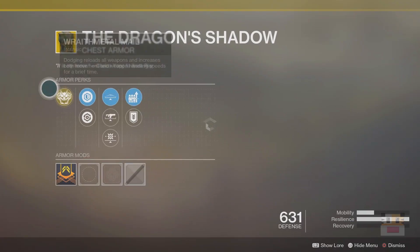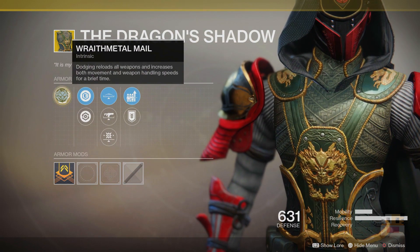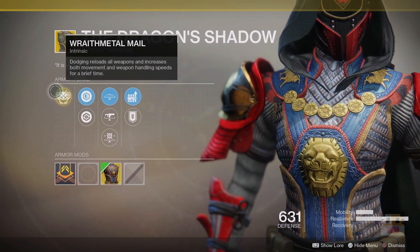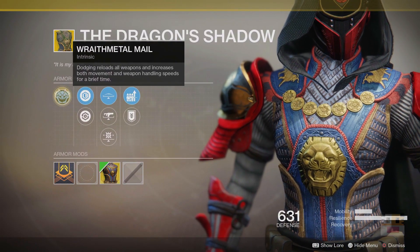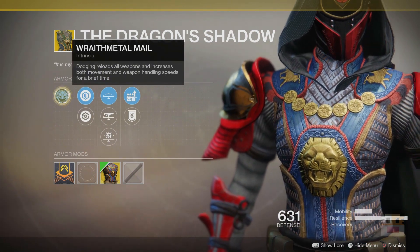Next up, the Dragon Shadow exotic for the Hunter. Basically, dodging reloads all weapons and increases both movement and weapon handling speed for a brief time. I assume this buff is not for a very long period of time, and it never seemed like this is very useful. They did do an exotic buff with this a while ago, and they basically said this is your ninja armor. I haven't used it since — I haven't used it when I got it. I literally have never used it, so I don't know what it's like.